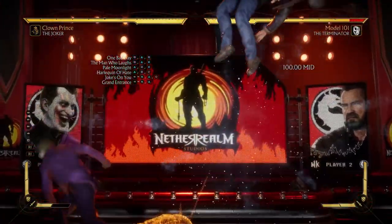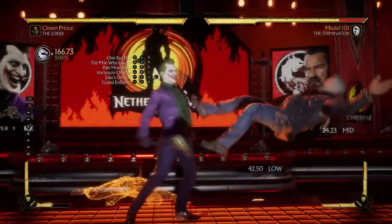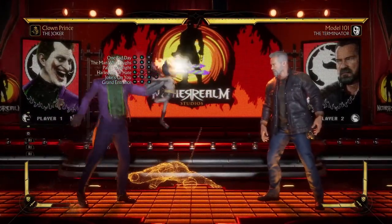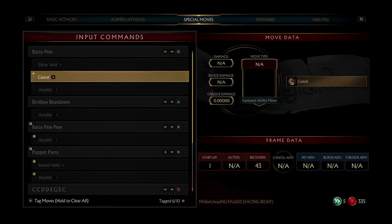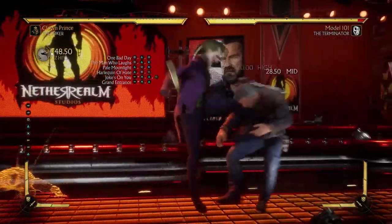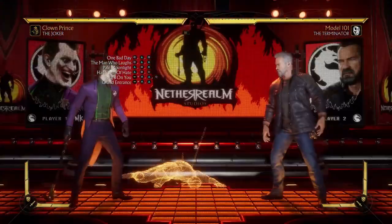There's like a weird delay on it before you can act. It actually has a lot of delay on it — so you can probably get an uppercut or something, probably more. You can get that. At a certain distance you definitely don't have enough time to dash up. Alright, Bird Beat Down — this is an overhead. This looks like a main combo ender after combo.